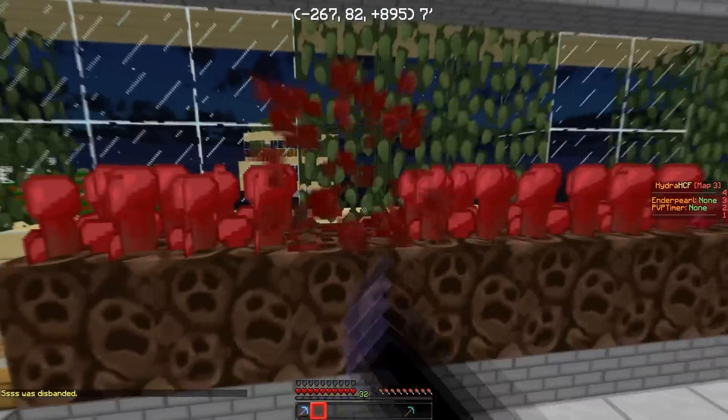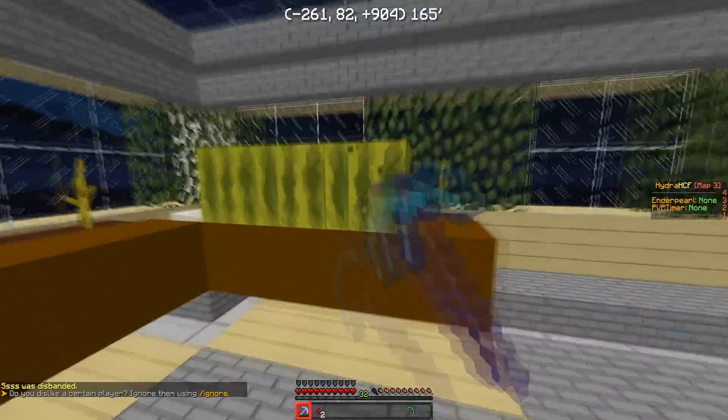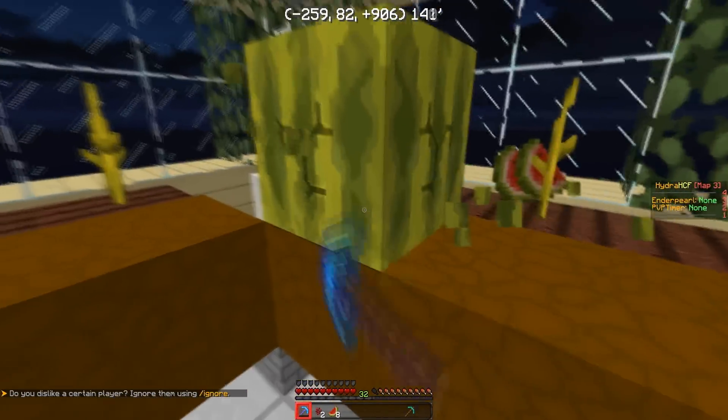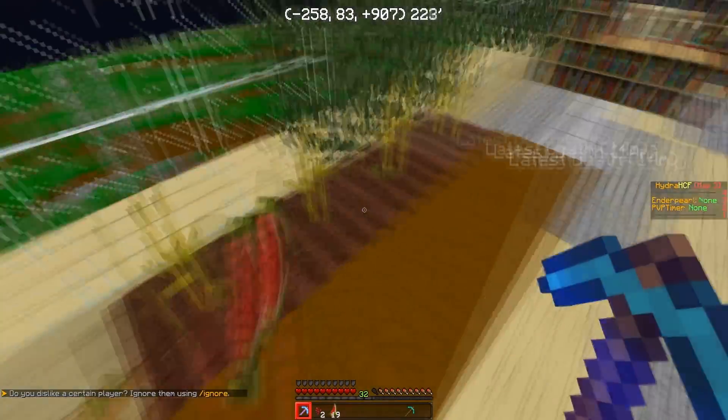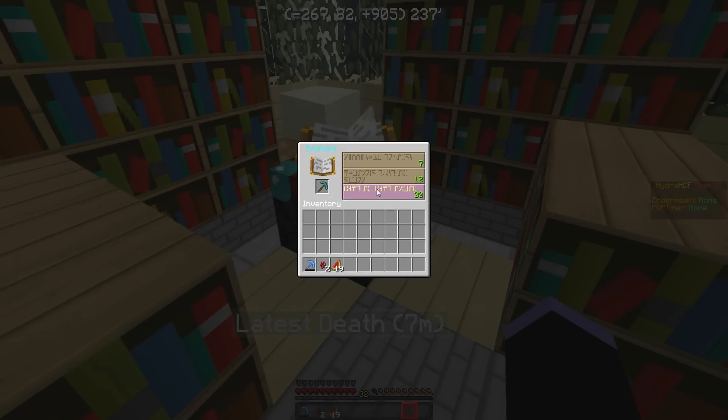So we finally finished up the enchantment table. I should have grabbed that with my fortune. I'm gonna quickly grab these melons for some more glistering melons. Then we're gonna enchant our pick and hope for an Efficiency IV, and we're gonna try to get ourself going with an Efficiency V so we can go haste mining.